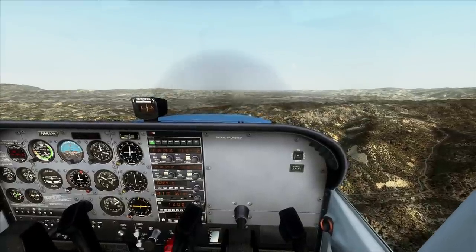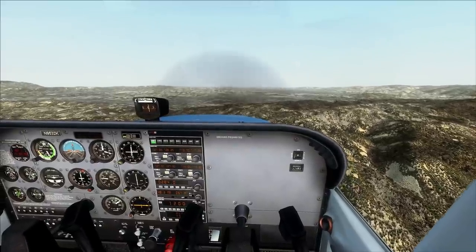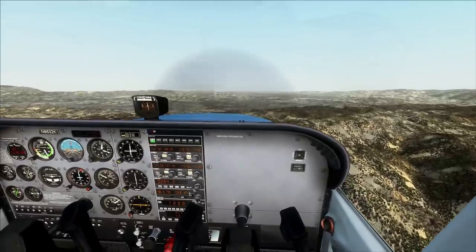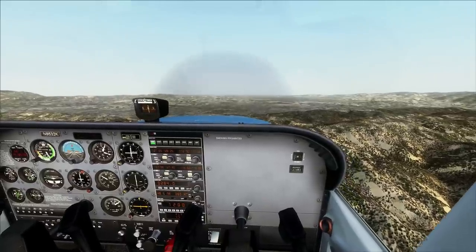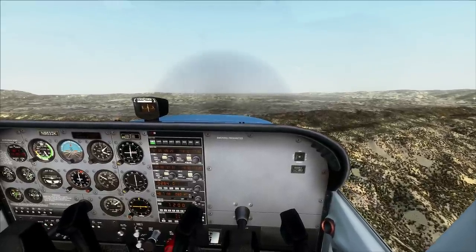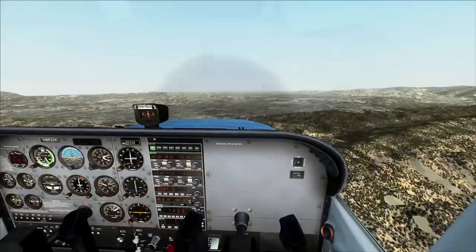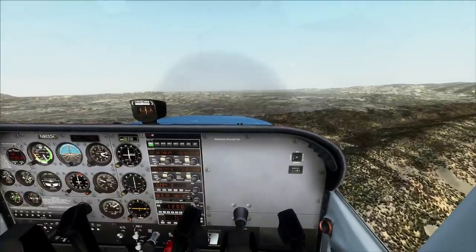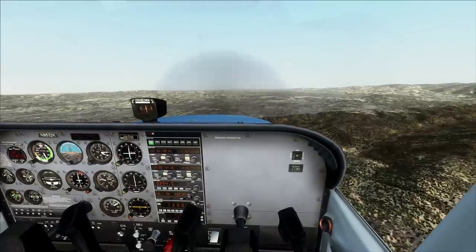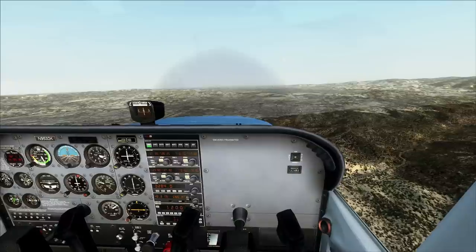We're not going to do a pattern approach into landing — we're going to do a straight-in approach to runway seven. If a controller says make left traffic or right traffic, they're telling you to do a pattern, like that rectangular racetrack. But we're going to fly straight in since we're already on the heading. We're landing on runway seven and the winds were out of 070, maybe 080 now.